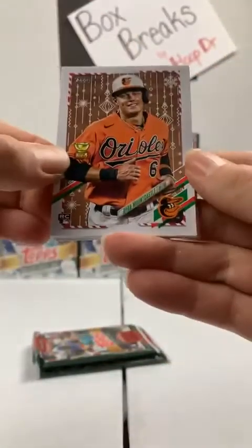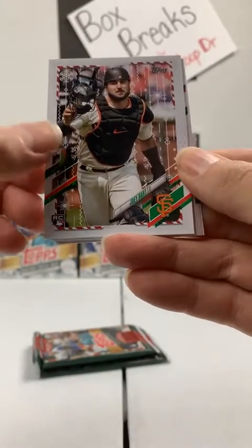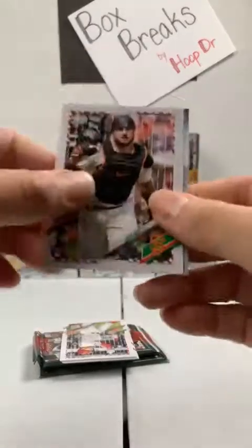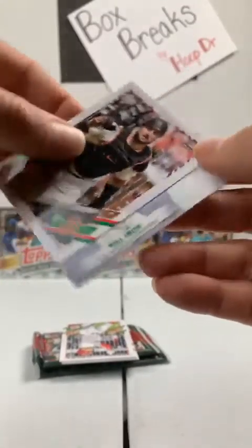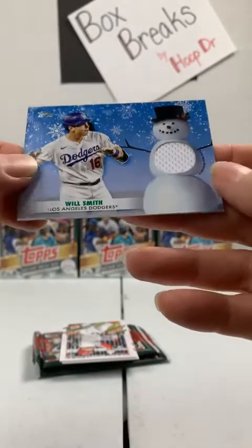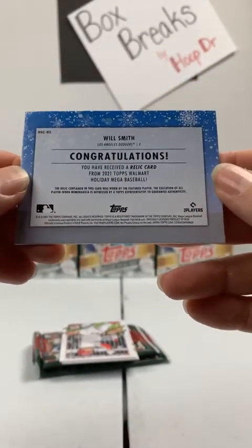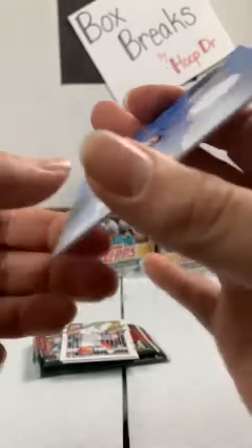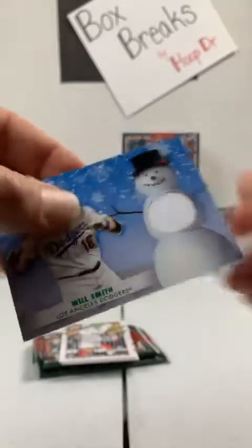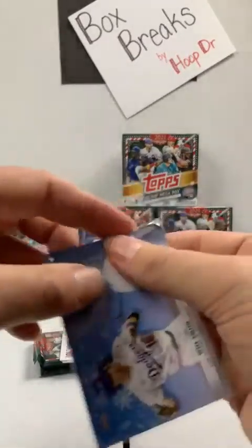Ryan Mountcastle, rookie card, Baltimore Orioles — there's one of the big names. How about Joey Bart? Giants right behind him. And I believe we have a relic card. Will Smith to the Dodgers. The Dodgers get the ornament card, and now they get the relic card out of the first box. Got the white snowman patch — that's a neat looking card for the Dodgers.